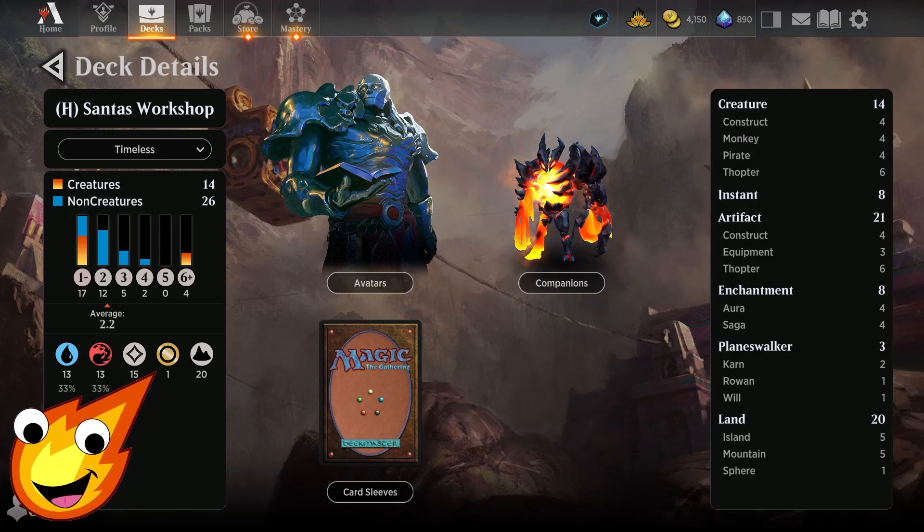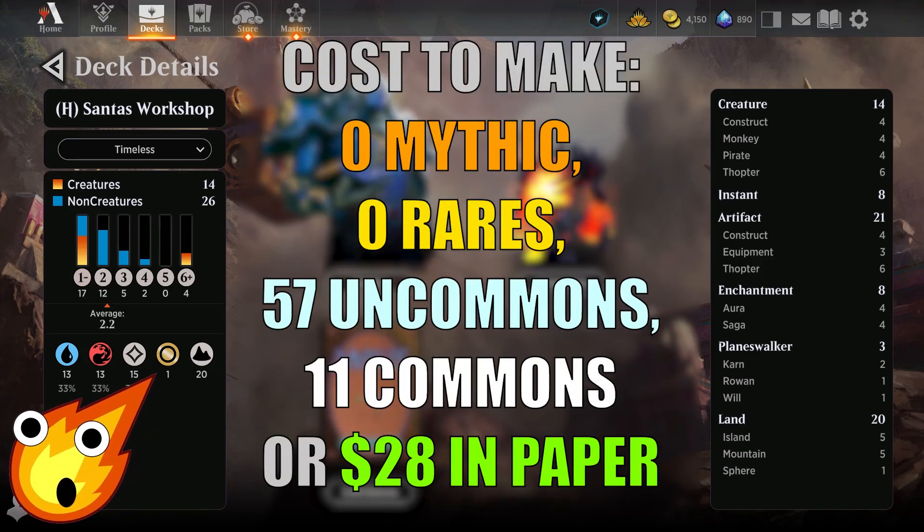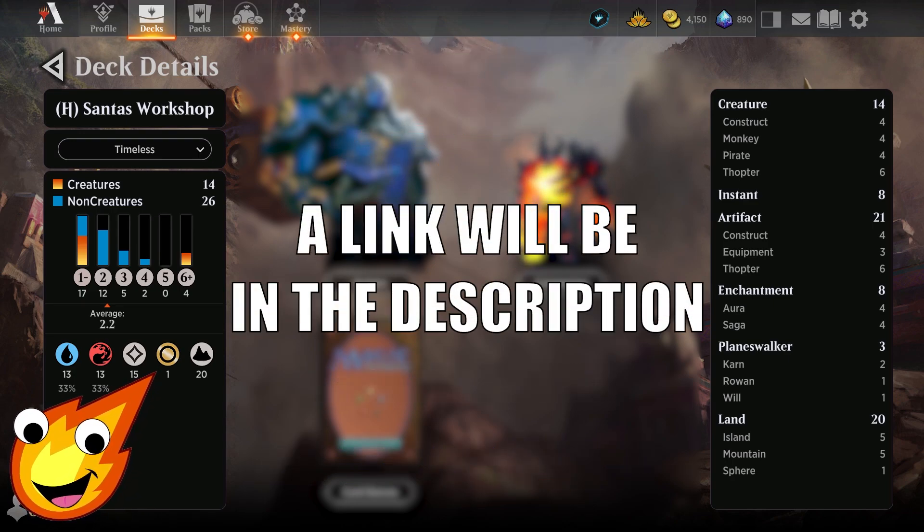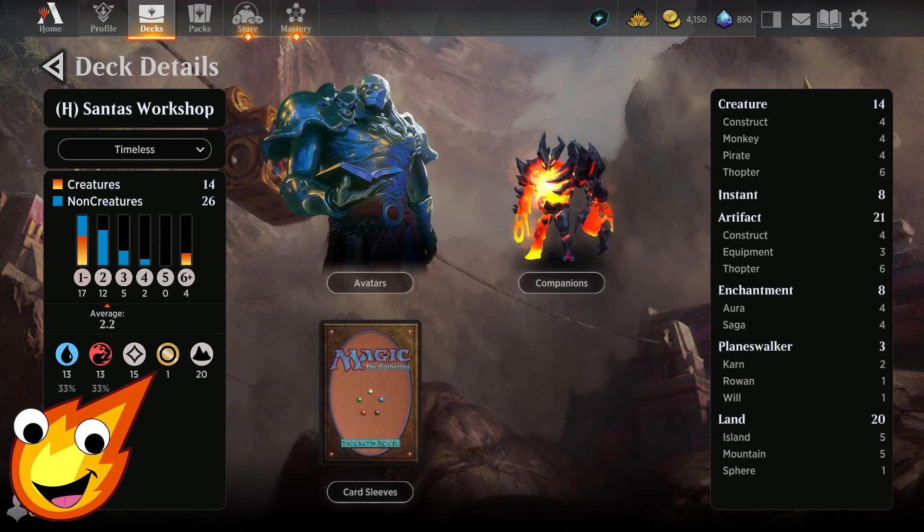Santa's Workshop is an Izzet Artifact deck that's gonna be running a perfect split between red and blue. We're running an average mana curve of about 2.2. Our creatures are gonna be about 14 total. We have 8 instants, 21 artifacts, 8 enchantments, 3 planeswalkers, and 20 lands.